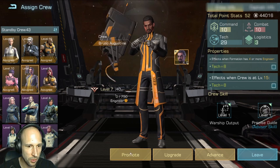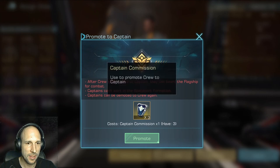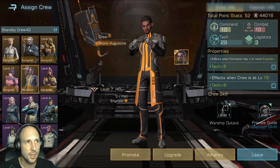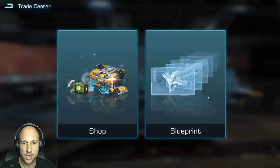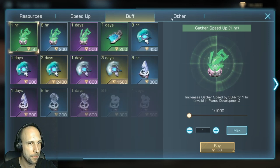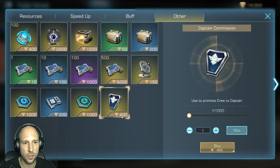The promote button is new — this is where we can promote a crew member to captain so they can board a flagship. But then we can't use them anymore in the spaceport formation, though we can demote again. We only have a certain number of captain commission ships. It gets interesting — we can buy these ships in the trade center for 400 corium.